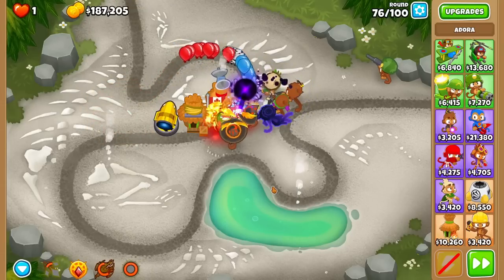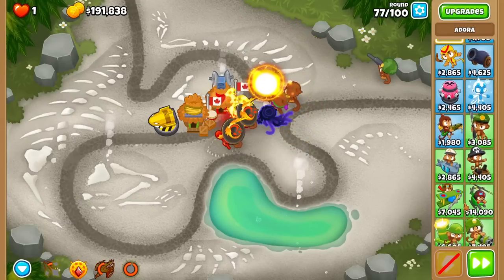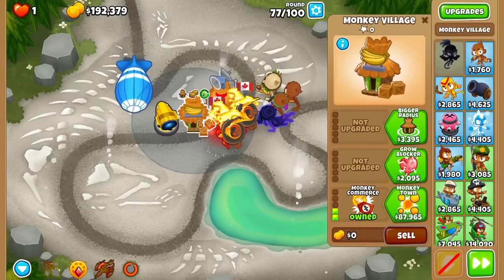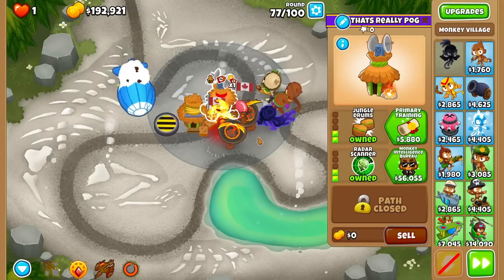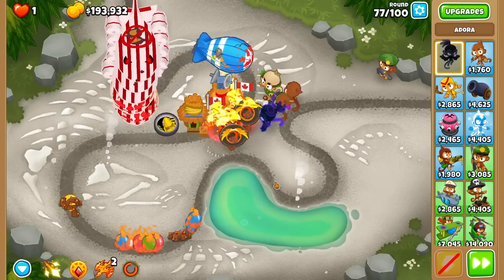I don't know what I want to do, honestly. Maybe this challenge is just not possible going for a tier 5 — you just have to spam weak tier 3s, possibly. I could also go for a Sun Avatar strategy, because don't forget Adora has that synergy with Sun Avatars.